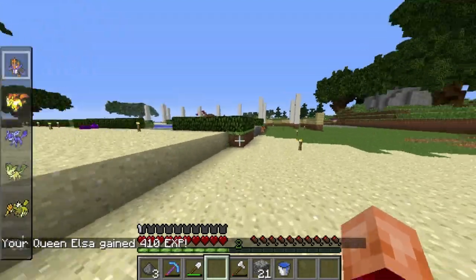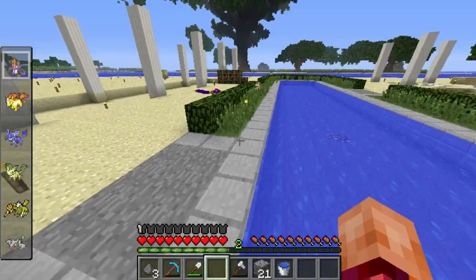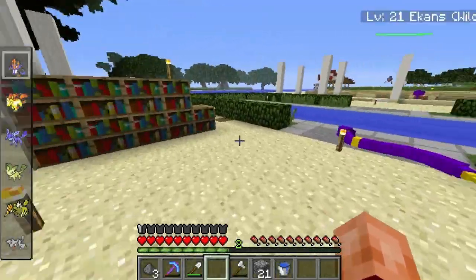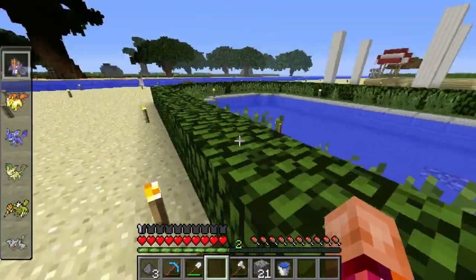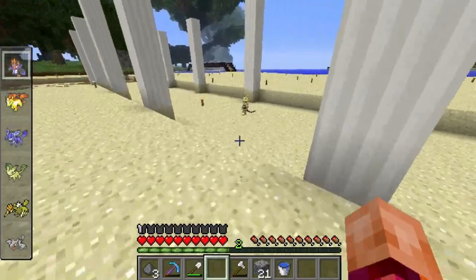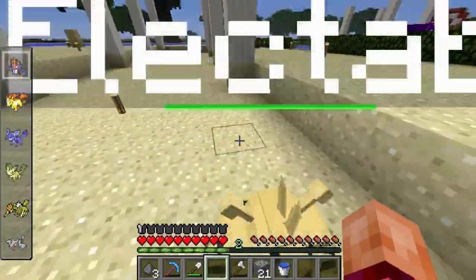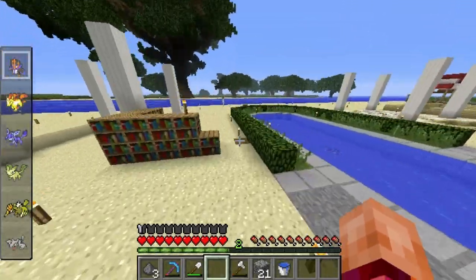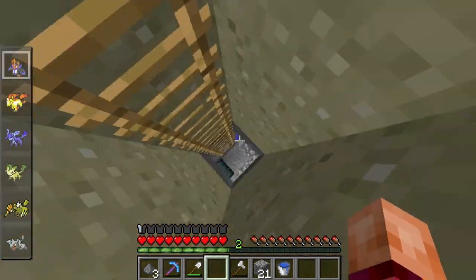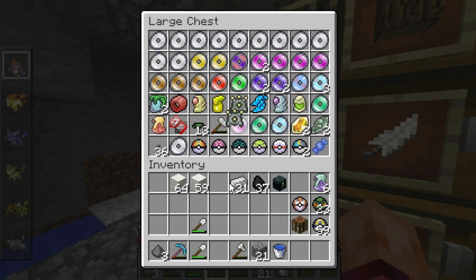Oh look, I caught a little tiny Girafarig — like the tiniest Girafarig you've ever seen. I love getting the super pygmy ones. I'm going to have a whole pygmy team. Oh my god, is that a tiny little Electabuzz? Look at the size of this Electabuzz, he's so tiny!